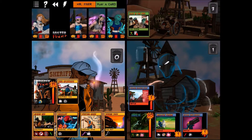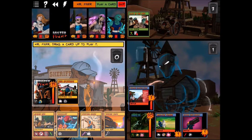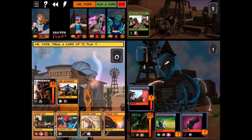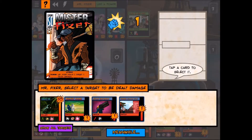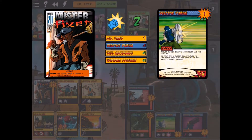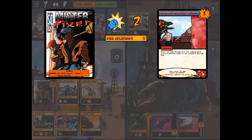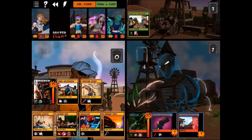Mr. Fixer plays the Riveting Crane card: whenever he damages a target, the next damage to it is irreducible until his next turn. Then using his base power augmented by Dual Crowbars, we destroy the reactive plating, and the second hit lands on the personal cloaking device for four damage — bringing it into range for Tempest to finish off.